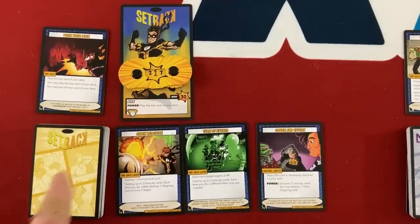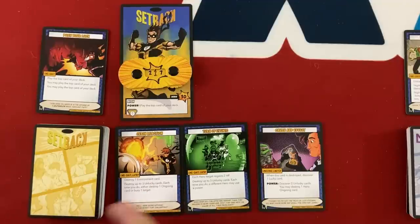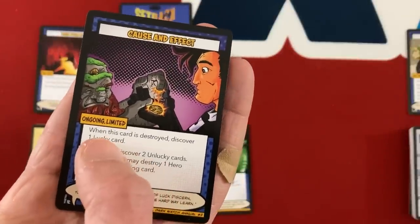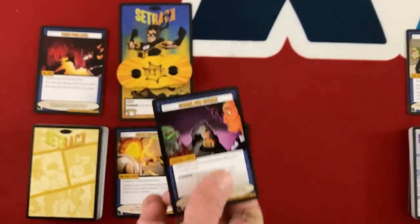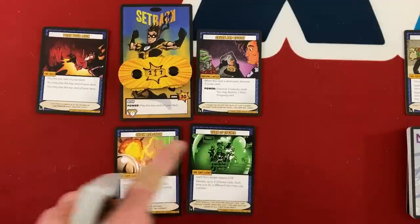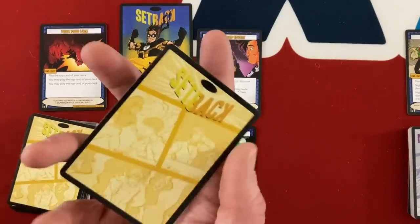Setback is a little weirder — his main power is to play the top card of his deck randomly because he's all about luck. His big thing is that he has lucky cards and unlucky cards. Lucky cards will destroy unlucky cards when played and do ridiculous abilities. For example, Chain Reaction: if I destroy an unlucky card, I can bury a target like one of those relics. The first card I'll play is Cause and Effect — an ongoing limited card. When it's destroyed, I discover a lucky card. Its power is to discover two unlucky cards, so I'll use that to set up combos.